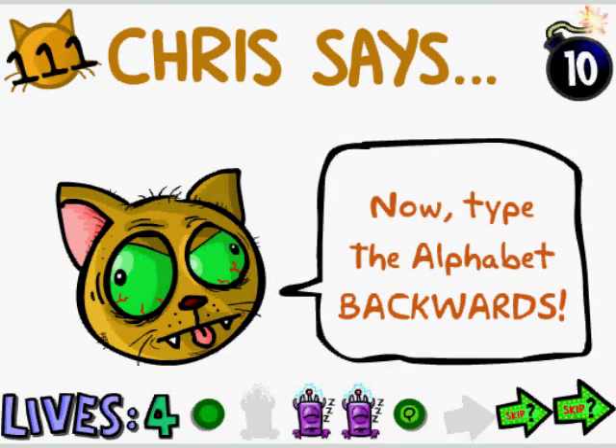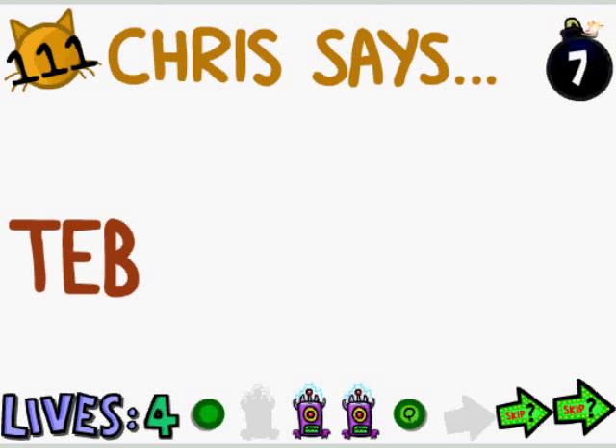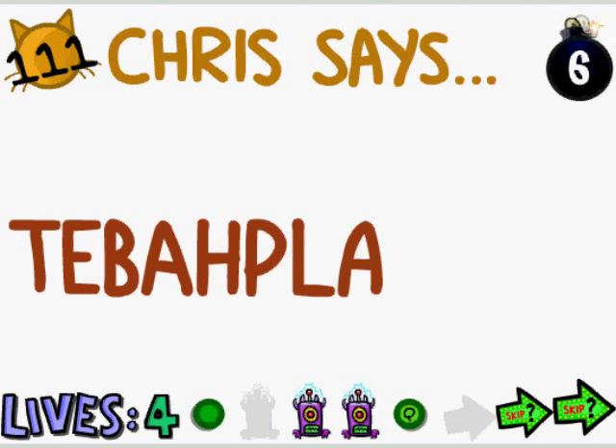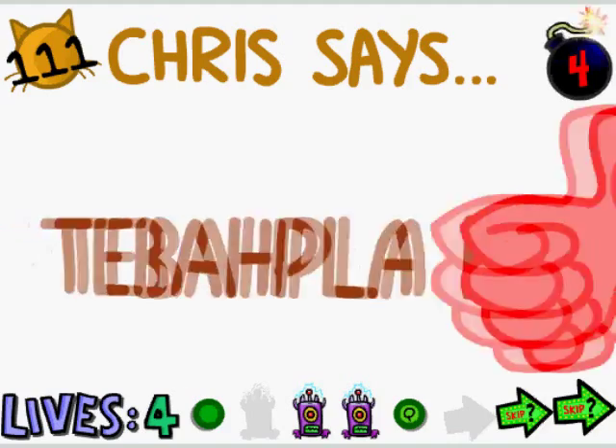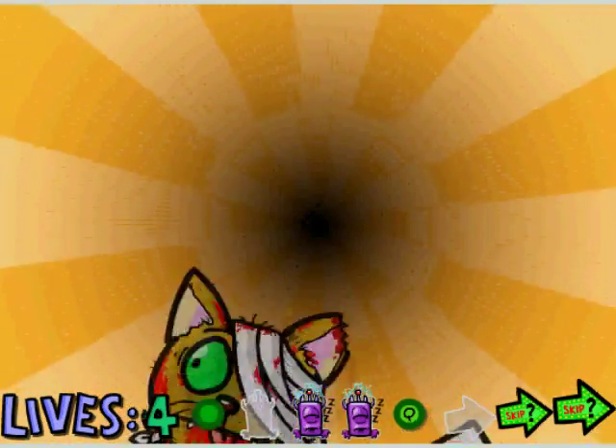Chris says type the alphabet backwards. You don't actually type the alphabet backwards — you type T-E-B-A-H-P-L-A space E-H-T: 'the alphabet' backwards. Get it? Ha ha.